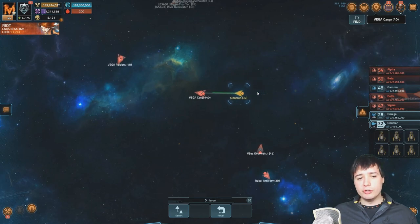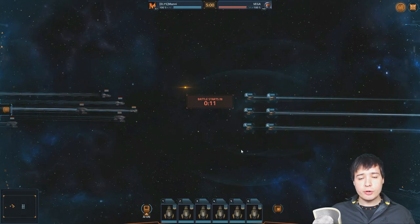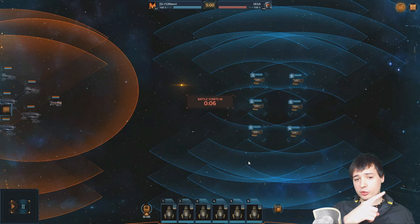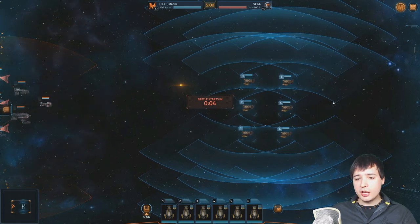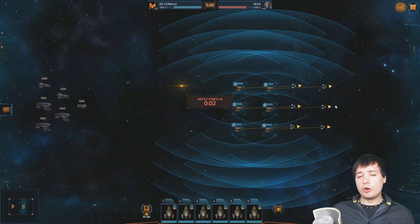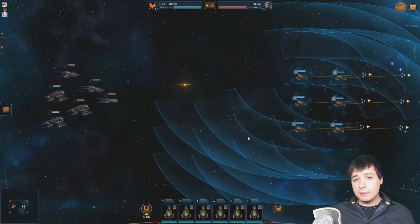Here we are at the combat part. You can see the level 40 Vega cargo — that's what we're going to attack. I spent two hours just trying to figure out those two clicks in the beginning to make it work. You can see those three red battleships on the upper right side. We perform one left click to make all our ships turn, using the minimal range indicators of our ships as a guide. Not exactly between the two arcs — a little bit further up — so all ships turn the same direction and at the same speed.